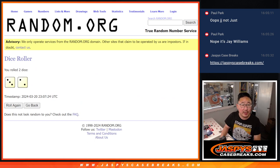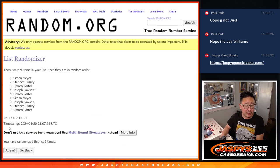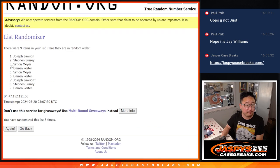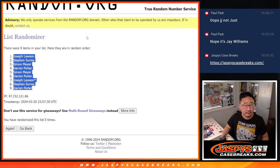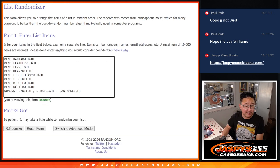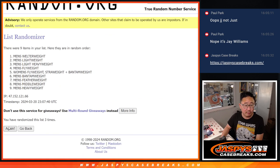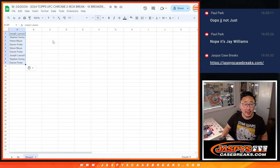Let's roll it and randomize it. Three and a two, five times each — one, two, three, four, five. Joe down to Darren. And then three and a two, five times for the divisions — one, two, three, four, and five. Got men's middleweight down to men's featherweight.